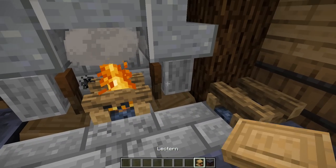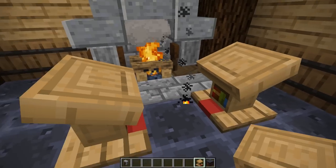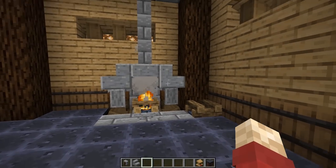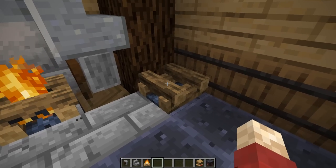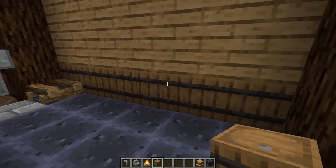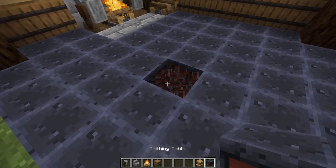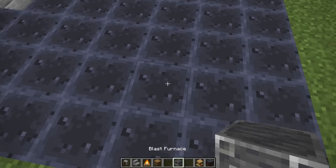A cool use of lecterns mixed with the grindstone is this particular fireplace design: lecterns sitting opposite each other with the grindstone sitting on top, mixed with the shape of andesite stairs for a really nice effect. Of course, you've got to have the campfire here. If you have a fireplace, why not stick an extinguished campfire next to it to make it look like stored logs? Barrels also make an excellent foundation block for walls you want to decorate with a two-tone effect, and you can still access them as storage.